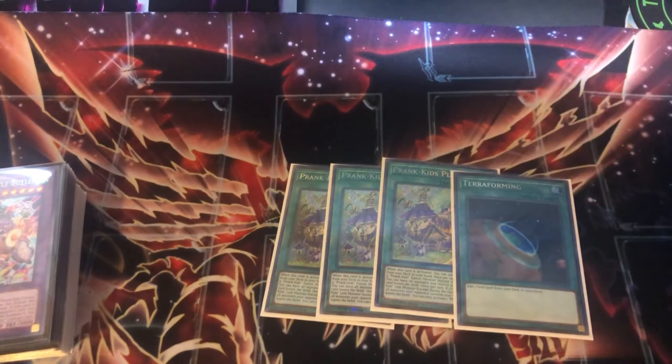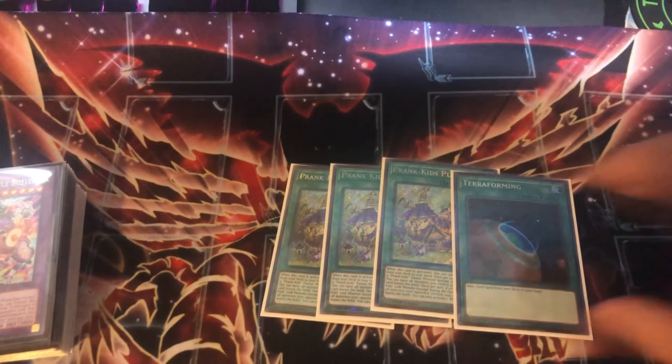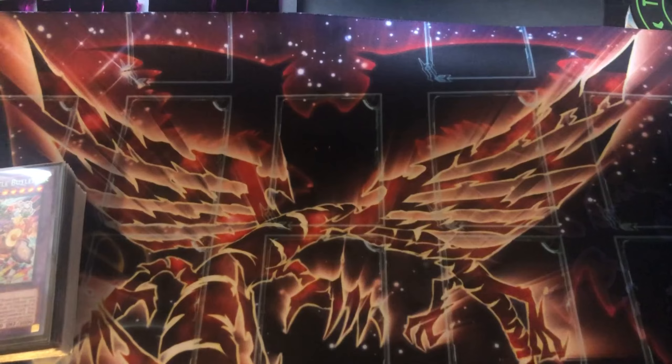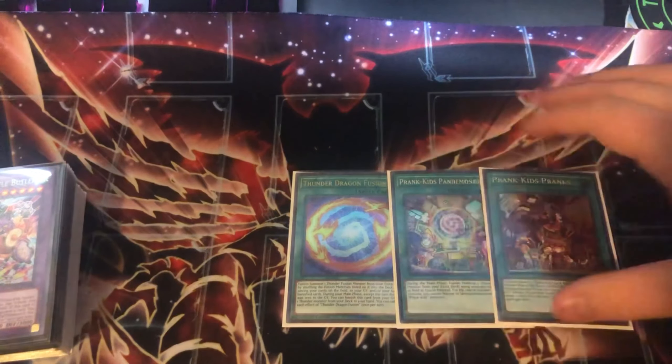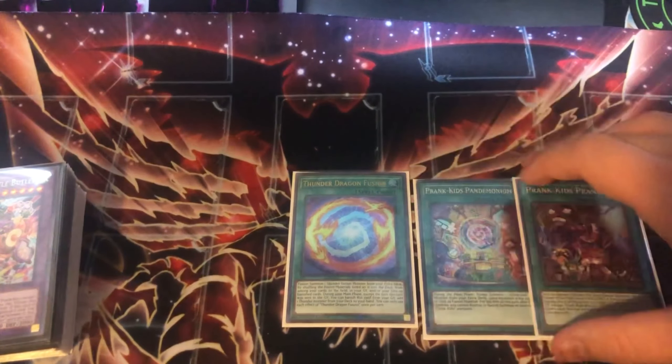Moving into the Prank Kids consistency, we have three copies of Place and one Terraforming. There should be around 15 names, which gives about an 80% chance of opening one — exactly what you want. Ideally you just want one name in hand; multiples are fine but one is the perfect number.